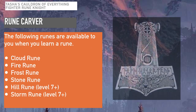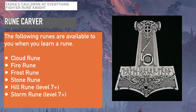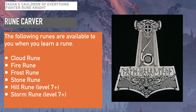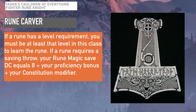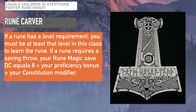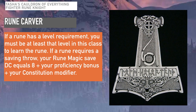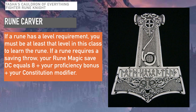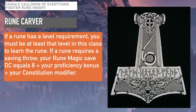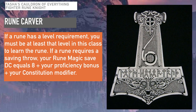The following runes are available to you when you learn a rune. If a rune has a level requirement, you must be at least that level in the class to learn it. If a rune requires a saving throw, your rune magic save DC equals 8 plus your proficiency bonus plus your constitution modifier. This is a good reason to pick a high constitution character when designing your fighter, if you have the Rune Knight in mind.